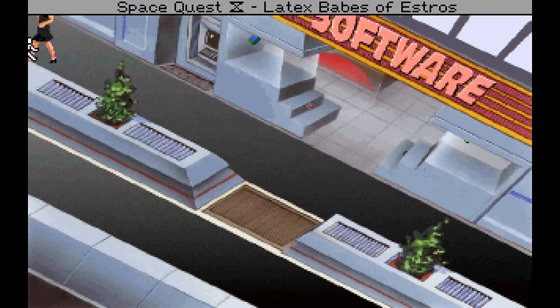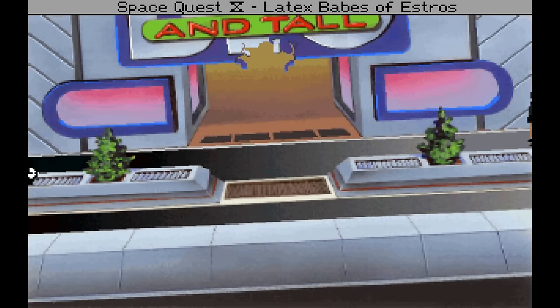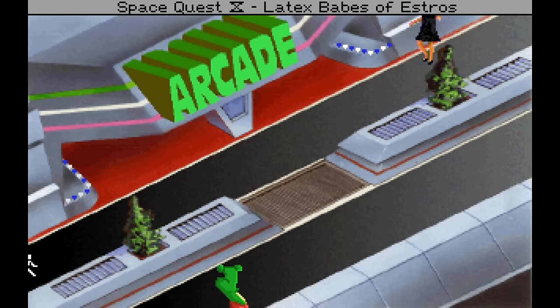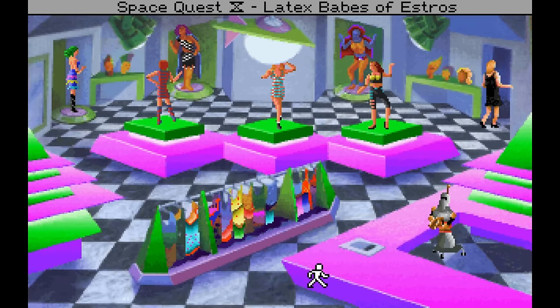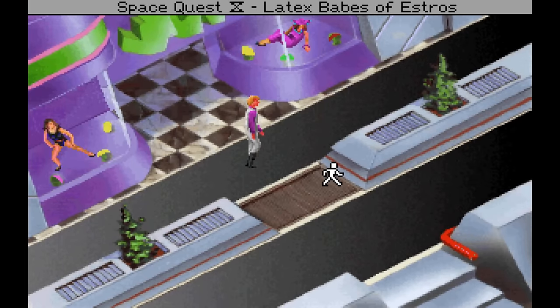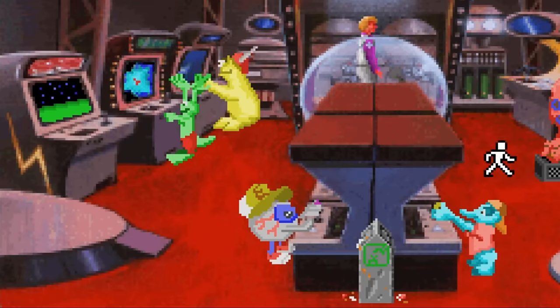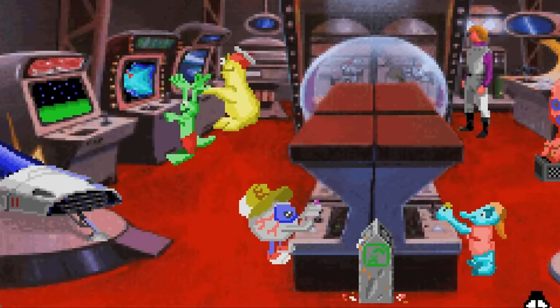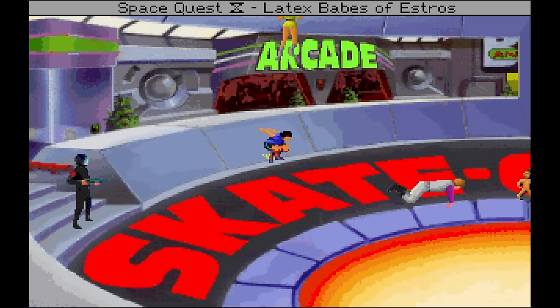The game also isn't going to let Roger walk around the rest of the game looking like this, so we need to change back into our regular clothes. Now that we're back to normal, it's time for what is universally considered the most annoying part of the game: Skaterama. To explain why it's so frustrating, we hand it over to an expert — the Space Quest Historian.